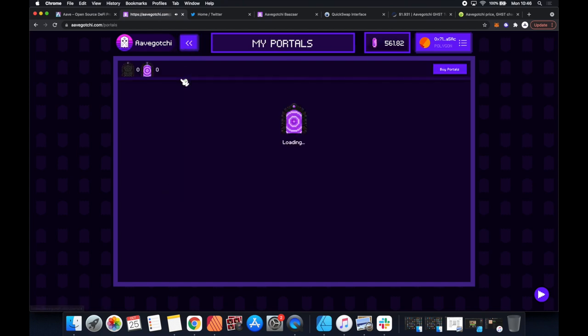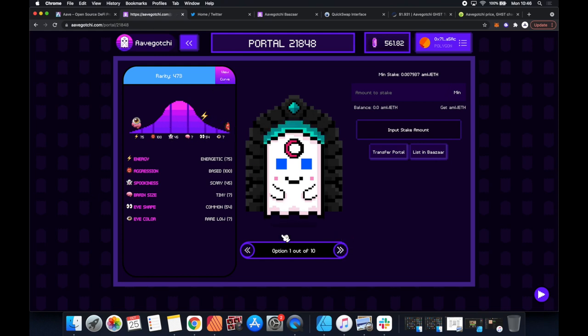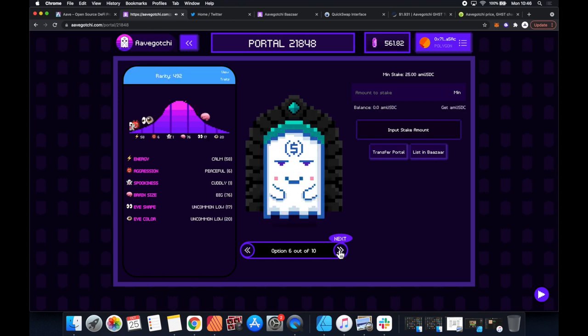Now we need to open this portal - I'm literally figuring this out as we go. I think we go to 'my portals.' Now this is my portal and if I understand correctly I can choose one out of ten. There are all of these little stats - as an actuarial channel, that's the normal distribution popping up there! I'm not going to lie, I don't really know what that means, but we wanted to find the one that had a rarity of 492. Check it out, it's got a little bluey green tint.